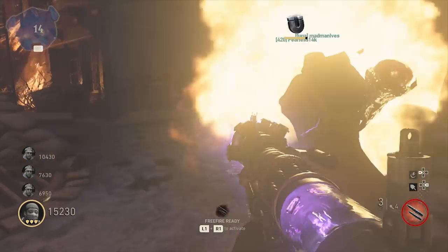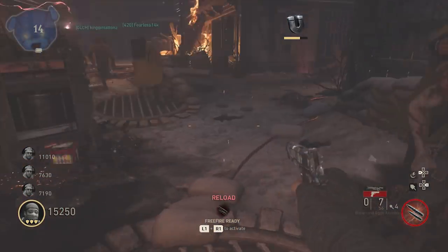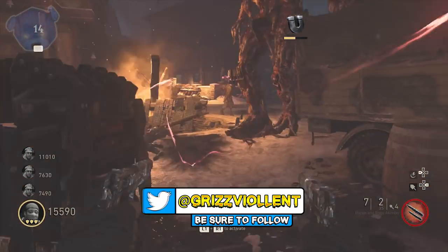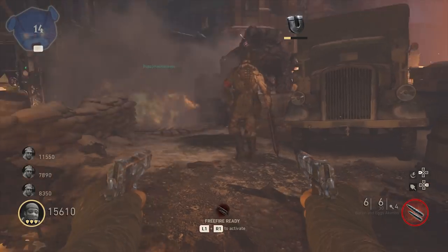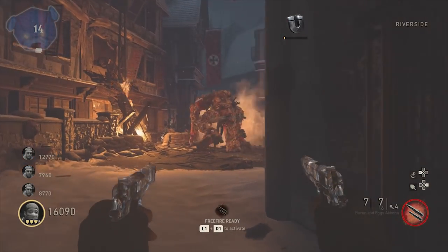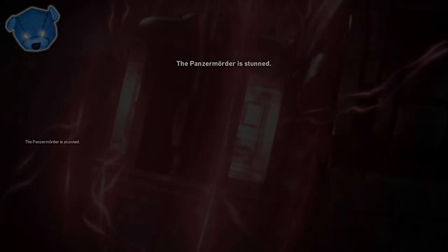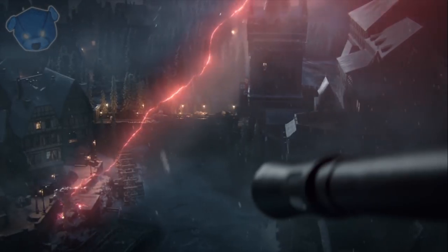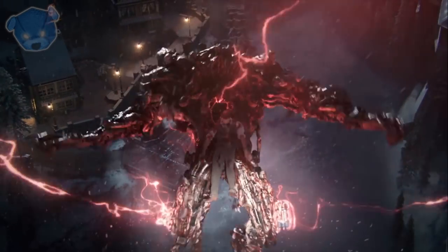The great thing about trying to get the Slayer is that you only have to do the casual Easter egg — there are many tutorials out there, easy to search on YouTube. It's not the hardcore Easter egg where there are a lot more steps you have to abide by. As you can see I don't have any perks, and you've got to be very careful when being around the Panzer Mortar because he can damage you very quickly and take you down. The good thing is he's down longer when he's stunned, which gives you more opportunity to work slower. In the hardcore Easter egg it's a much faster process.